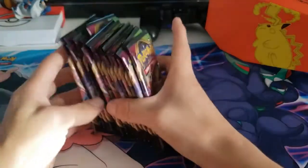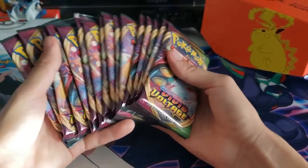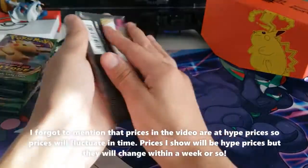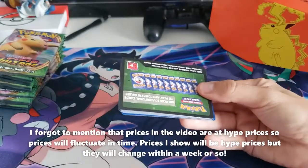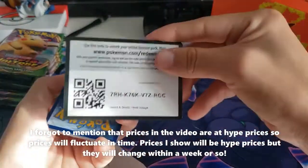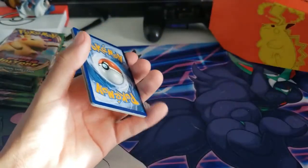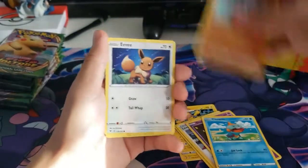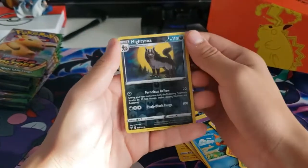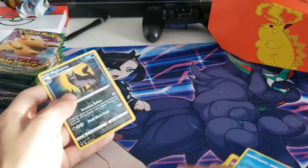Here are the Pikachu sleeves. Today, 16 packs of Vivid Voltage — going into this set blind, I really don't know what to expect. I did hear they brought in a new rarity of Pokémon called Amazing Rares or something like that, and I think they go in the reverse slot. First pack: Galvantula, Swallow, League Staff, Appletun, Joltik, Royal, Ludicolo, Eevee. Nice reverse. Oh that's a really nice Mariana art!